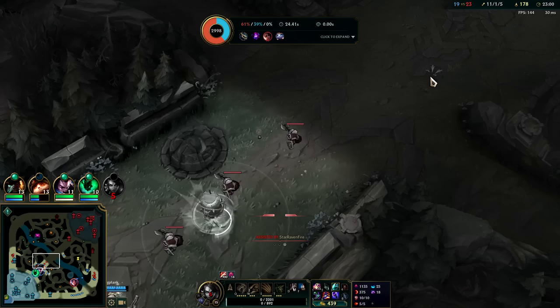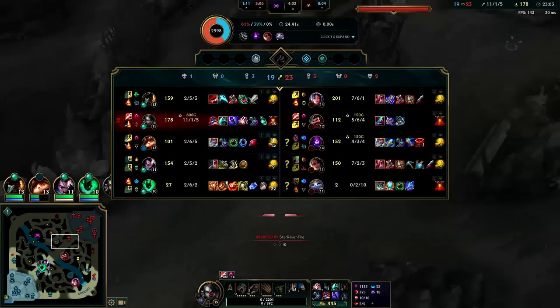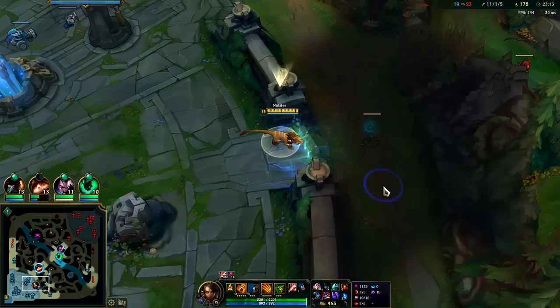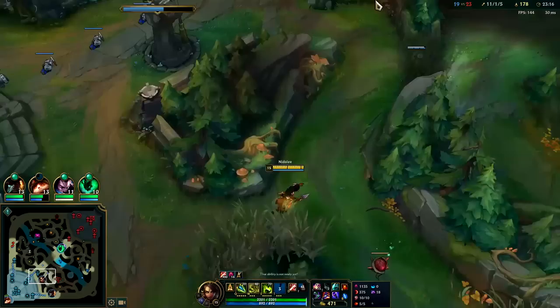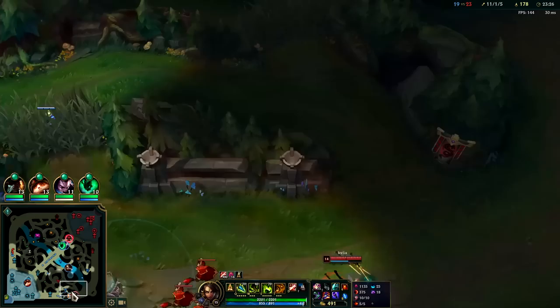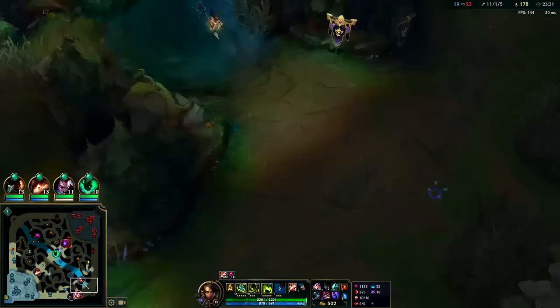With normal supports, normal enchanters are squishy enough to where you can one-shot them and they can't really get away. Yuumi's the exception — even if she is at one HP she gets on a teammate and becomes untouchable. She's got that special perk where she can go wherever she wants and do whatever she wants and you can't do anything about it. That's what I don't like about that champion — she just breaks the game in that aspect.